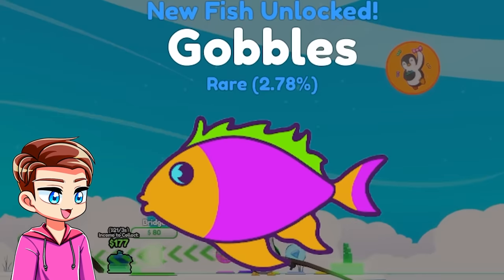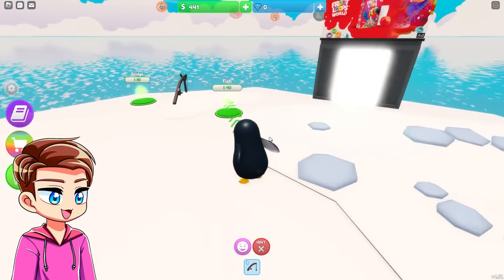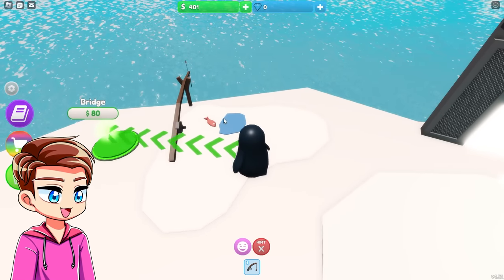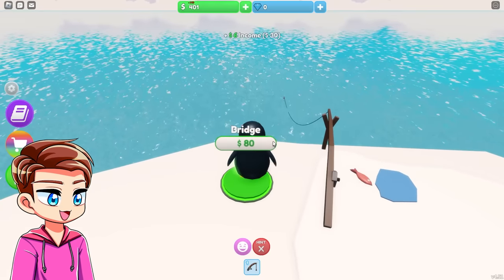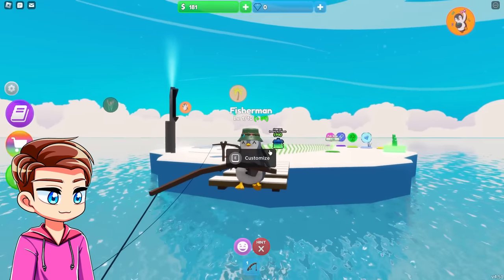Oh my gosh, gobbles — what a cool looking fish! 2.78, it's a rare fish. Collect some more money. And what is this right here? It just says 'fish' — it just plopped the fish down right there. Okay, build a bridge and get a fisherman.